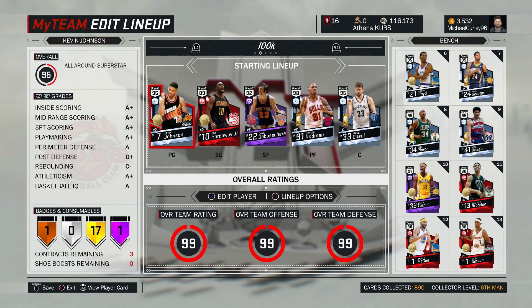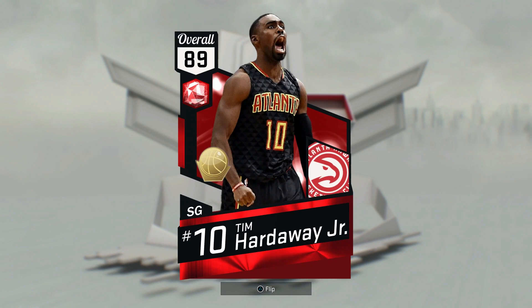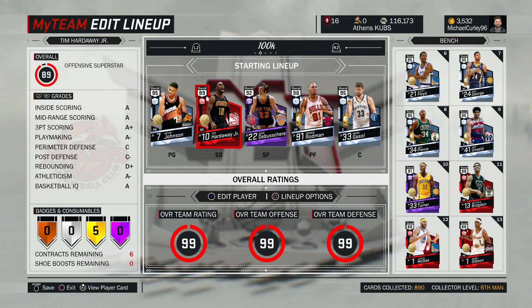This is our main team, so we're using pretty much the same team except we're going to be using the new Tim Hardaway Jr. We're going to try to get a lot of points up with this guy. We've got Kevin Johnson as well, a brand new player who I actually picked up on the auction house for 27k on the refresh — really, really cheap. I did sell my James Harden for I think it was 32k, my Amethyst Harden. So I actually got this guy basically for Amethyst Harden and I much prefer Kevin Johnson.